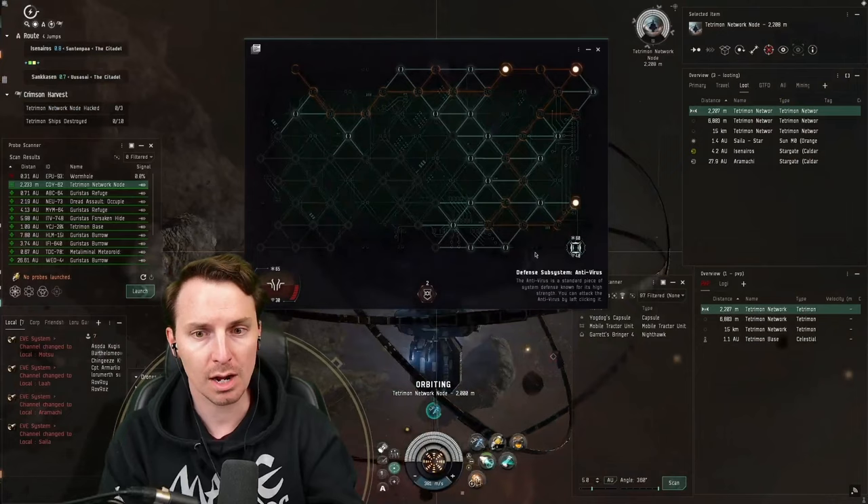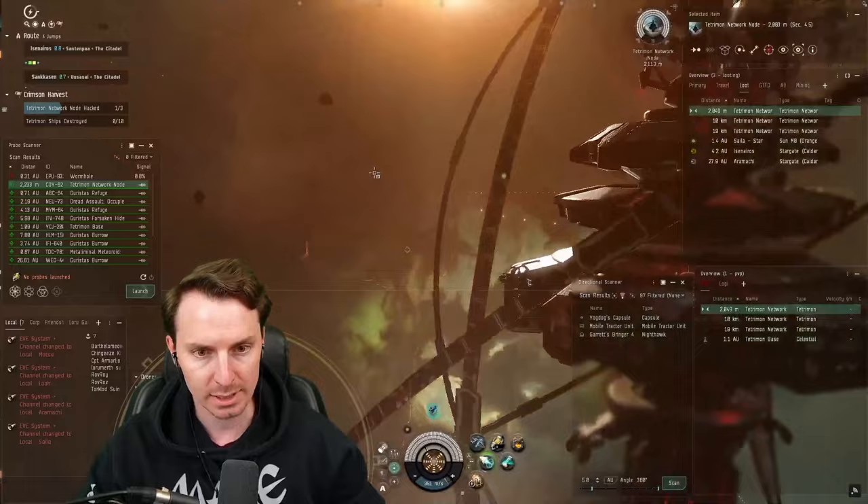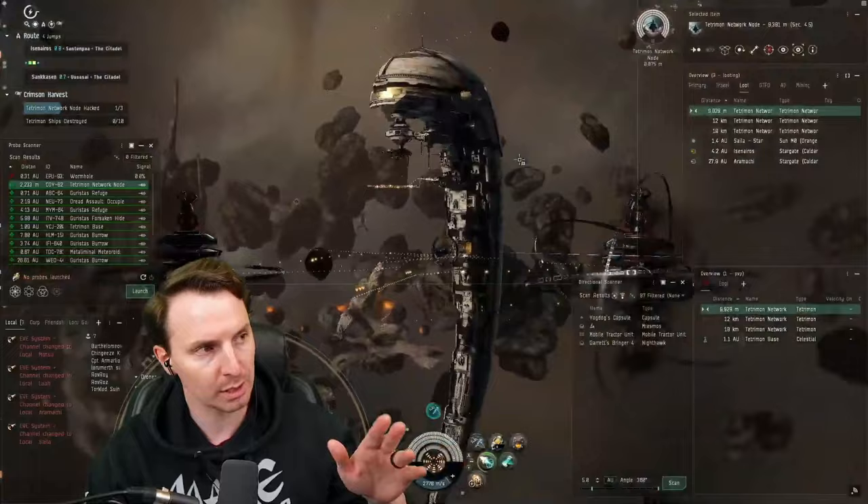Now let's talk about how to bow out with grace. You've scanned down the site, completed all the nodes, and looted everything — what do you do next? What I do is double-click into a point in space, activate my MWD, and get as far away from collidables as possible. Once we're far enough away, we cloak up and just kind of fade.